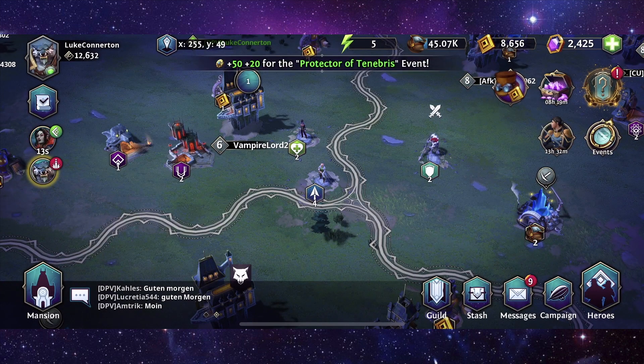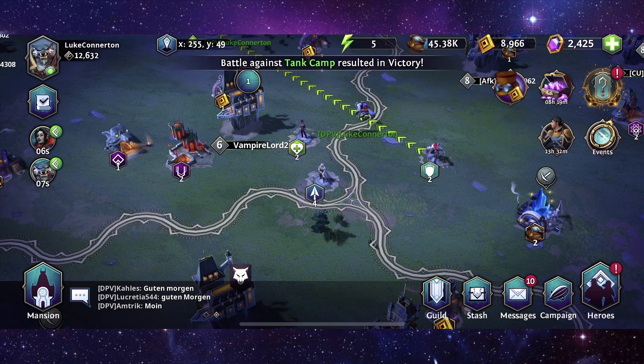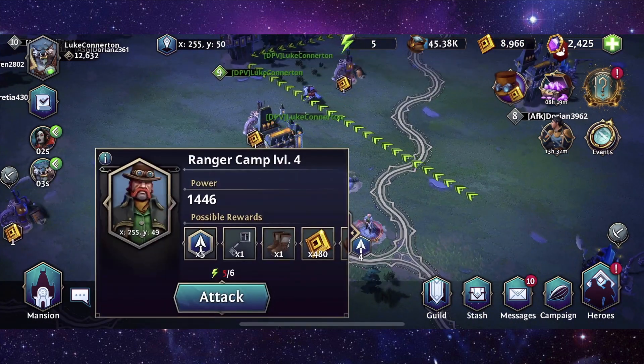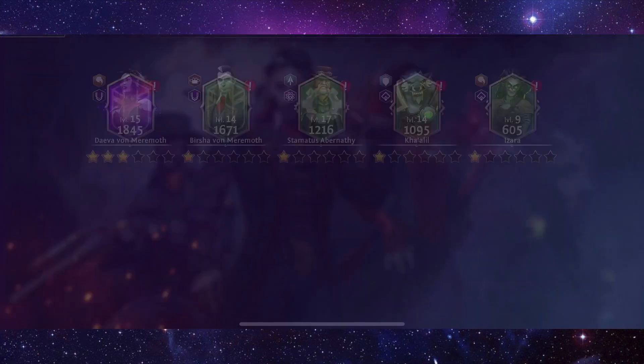So those two are in battle now. What I'll probably do now as well is that when these guys come back — because I'm only on five energy, you see — I might attack one more base when they return. Oh, it's gonna cost me six energy, right, never mind. What we'll do is go to the campaign instead.